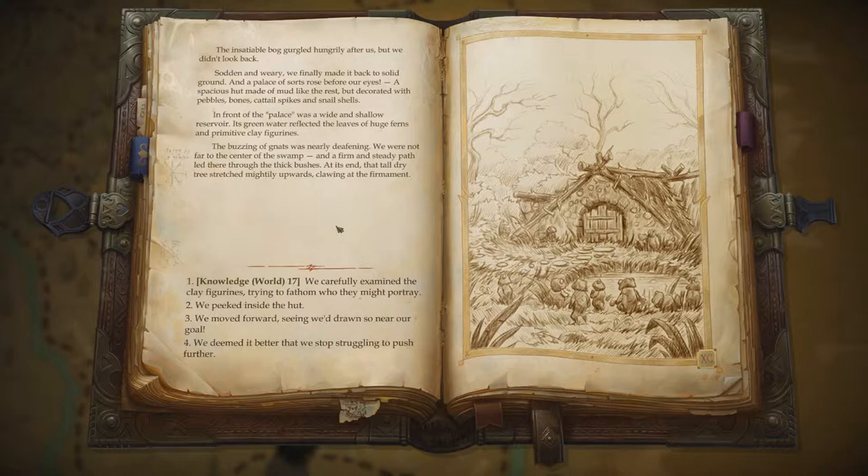Its green water reflected the leaves of the huge ferns and primitive clay figurines. The buzzing of gnats was nearly deafening. We were not far from the center of the swamp, and a firm and steady path led there through the thick bushes. At its end, that tall dry tree stretched mightily upwards, clawing at the firmament. We carefully examined the clay figurines, trying to fathom who they might portray.